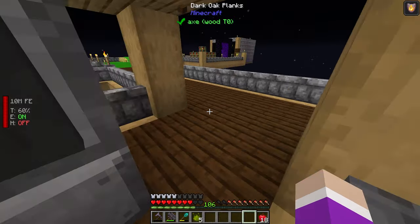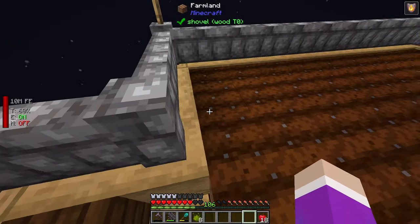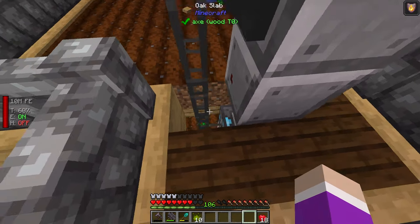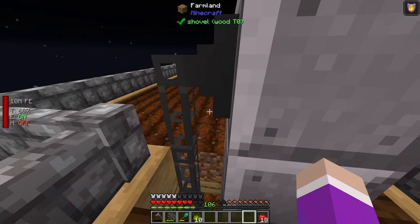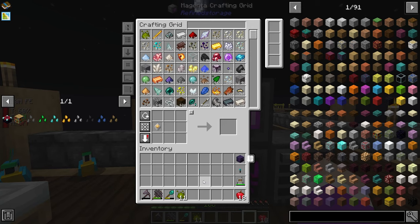We can still walk into our farm area — we can fit through here, and through here too. These walls still let us fit through, so we just have a hole going through, but that doesn't matter too much. Now let's get to work making some extra seeds.